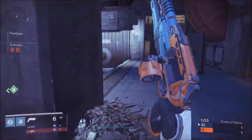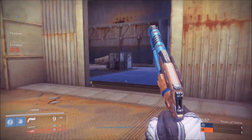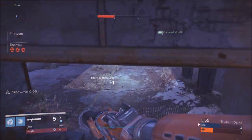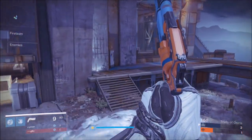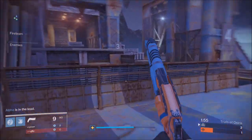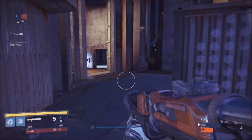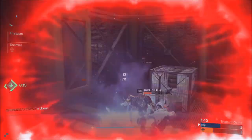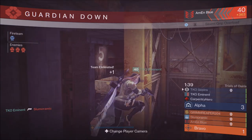Reason number four is judgment — this is something even experienced players still have to work on. You need to know when you're not going to win a gunfight and be able to evade it. If you're in a sticky situation with two or three opponents around you, figure out what your opponent is going to do and make the right call to get out of the fight. Reposition, get a better angle, and have a better approach to defeating your opponents.